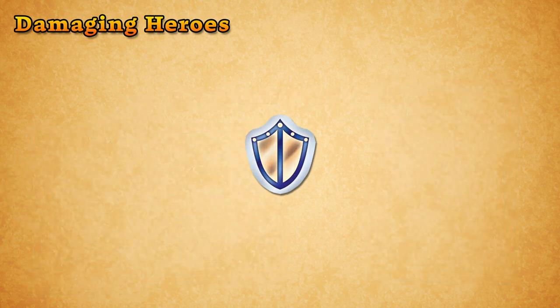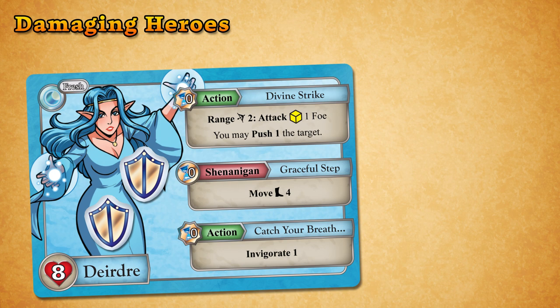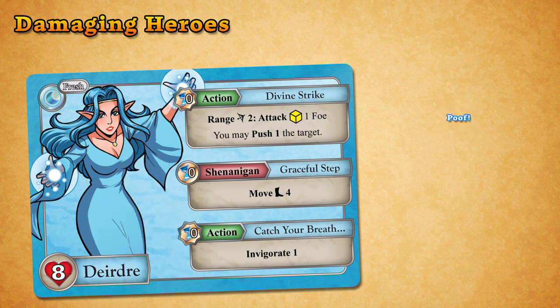Shield tokens are power tokens that reduce the amount of damage a figure takes from any source. If you have one or more shield tokens, then before you take damage from any source — like an attack or a trap — you may discard shield tokens to reduce that damage by two for each token discarded.